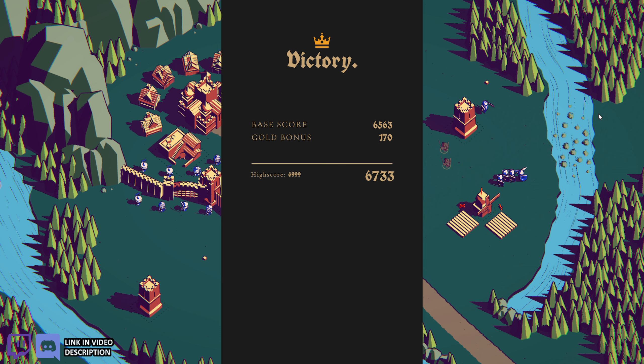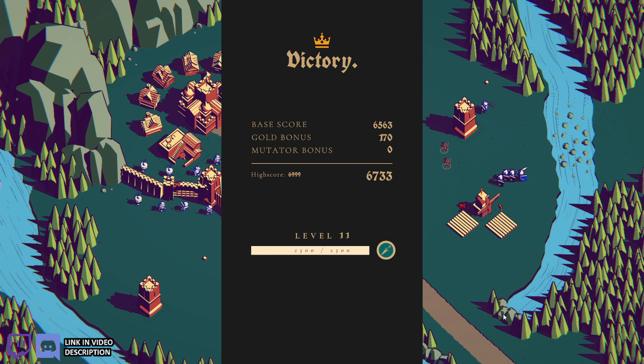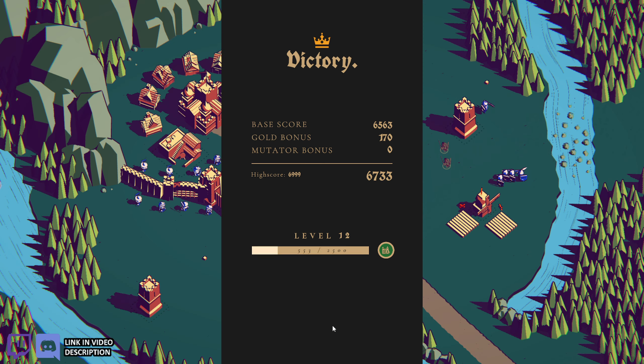Let's check out everything I got — Level 10! I got pumpkins: Pumpkin Fields give more income and have more health points but are also more expensive. And then Assassin Training: you permanently unlock a new upgrade path for your level two castle center which significantly increases your attack damage and reduces your special attack cooldown. I got a lot of XP points. I didn't get my high score though — one point short of 7,000. I blame that on me sitting here talking the whole time.